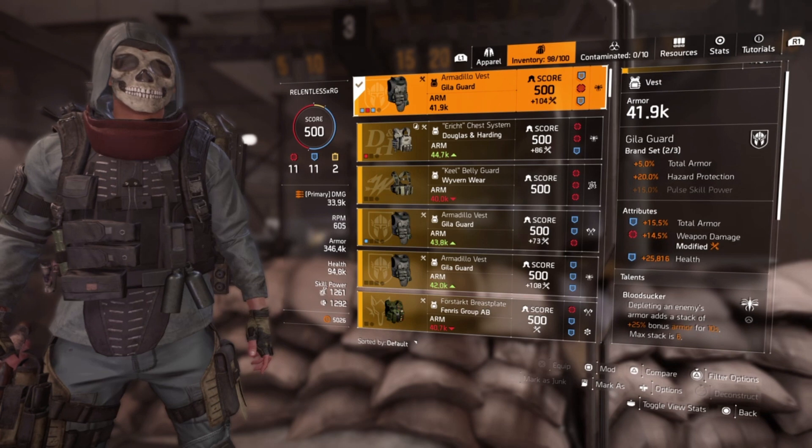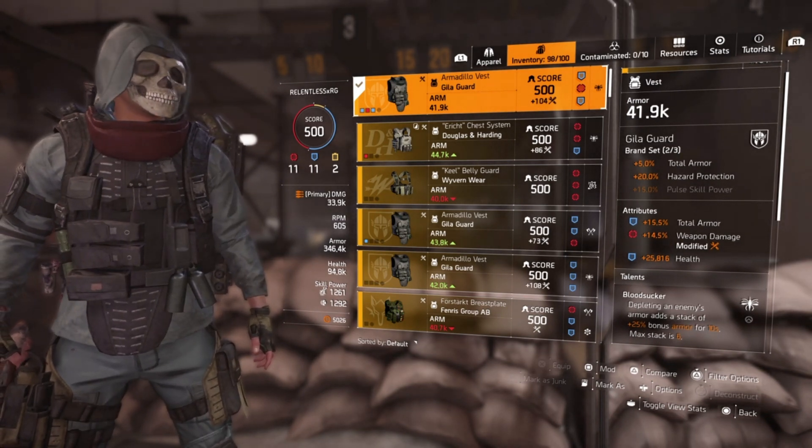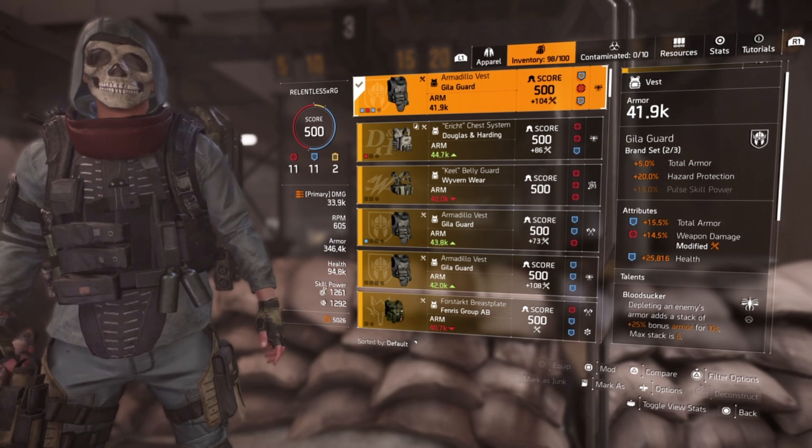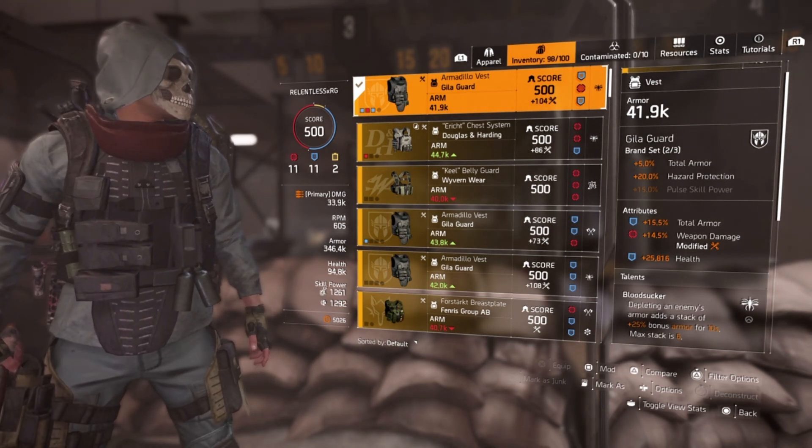Starting with the one-piece Heligard, it gives you 5% total armor; the second piece gives you 20% hazard protection. This chest piece has 15.5% total armor, 14.5% weapon damage, and 25,816 health.